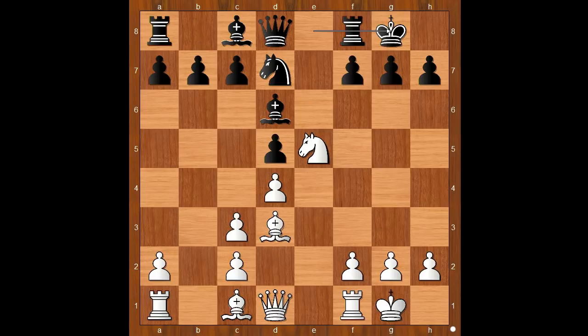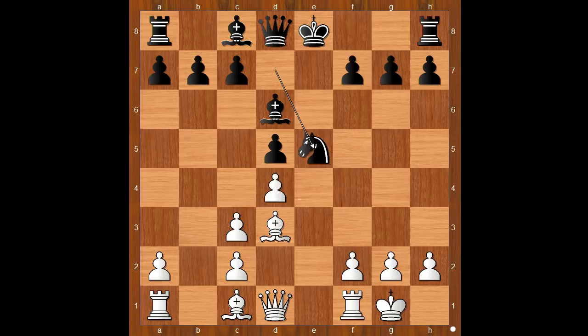Let's take the last move back. If knight takes on e5, then d takes on e5, and then black plays bishop to c5. Black does not take the pawn on e5 because of rook to e1, and white is winning the piece.